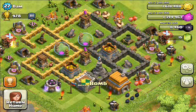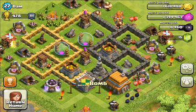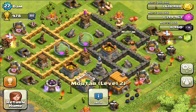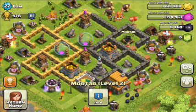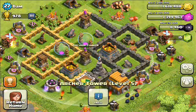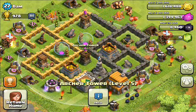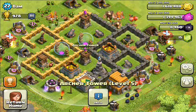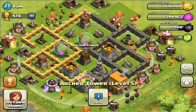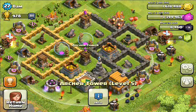This is Bam's base. There's a few things that I think you could change that might improve the defense a bit. The main one I can see is this Mortar. It might be there because it's upgrading on purpose at the moment, but I think it would be good to switch that Mortar with this Archer Tower. The reason I say this is the Mortar can be very easily picked off with a few Archers, and I'm pretty sure if the Archers got close enough, the Mortar couldn't even hit them while the Archers were taking down that Mortar.